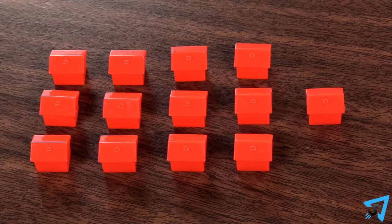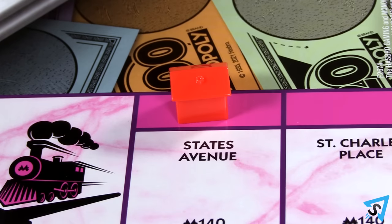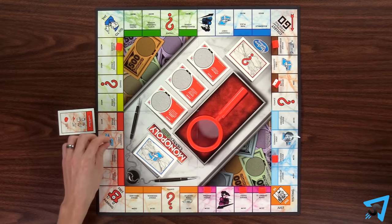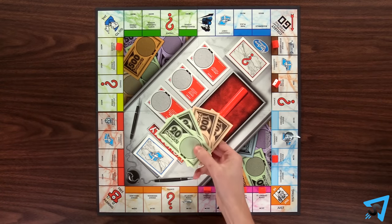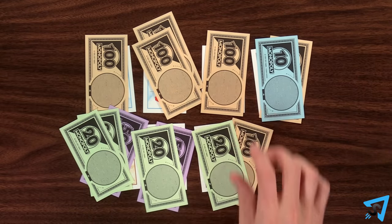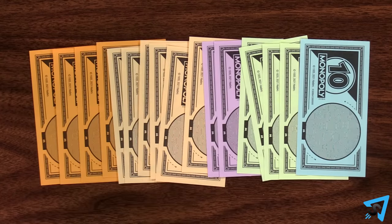There are no houses. Instead, you just build hotels on complete colored sets. Some chance and community chest cards will allow you to place hotels on properties that are not a complete set. The game ends when all the properties have been purchased. Each player then collects rent from the bank for each of their properties. All players count their cash, including fake cash, and the player with the most money wins.